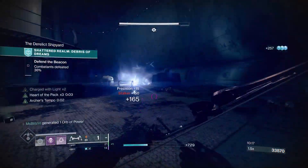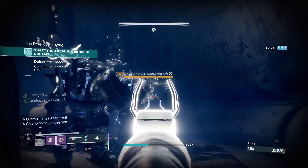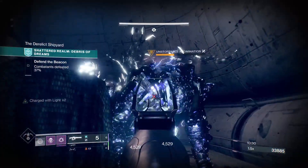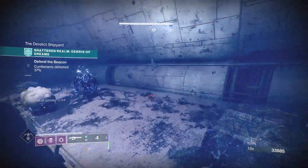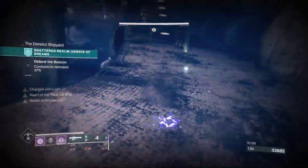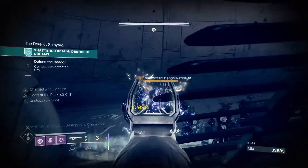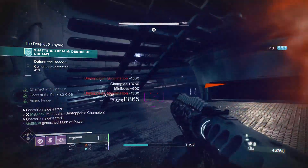Two Unstoppable Champions will spawn here. You can easily use the Tarantula and deal as much DPS as you can. Turn invisible if the Unstoppable Champions are no longer staggered, because they can melee very quickly when using their arc attack. These Unstoppable Champions don't stomp — but they do love to spam their arc at you, so be super cautious.